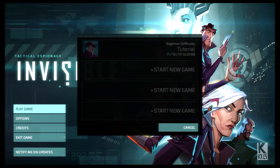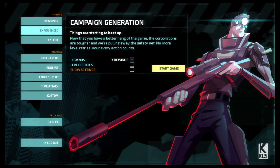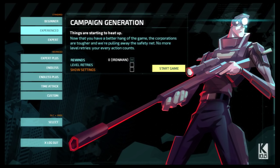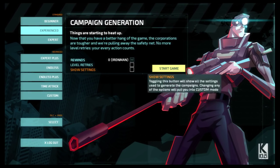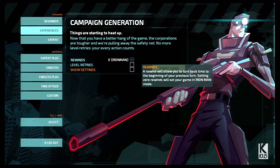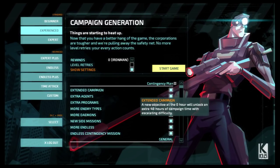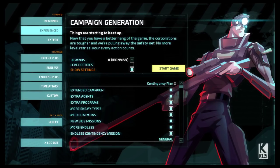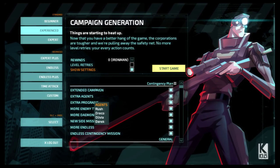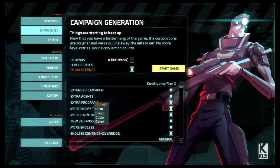We're going to start a new game and play the story. The tutorial, A, is pretty simple, and B, doesn't teach all that much. What I want is to put this on Iron Man. This time we're hopefully not going to die on the first mission, so not having rewinds - which allow you to turn back time to the beginning of your previous turn - will hopefully not be an issue. I'll show the settings for a moment, just to show what Contingency Plan added. It added an extended campaign with an additional 48 hours, and extra agents, which we're not going to be playing to start, but hopefully will play over the course of this series.